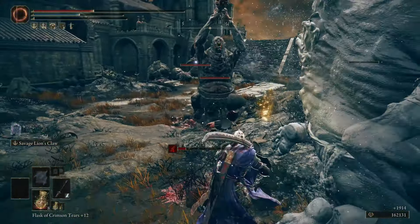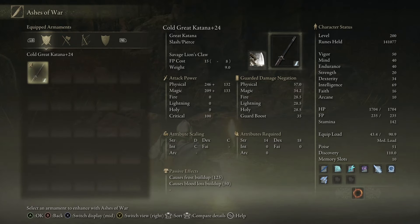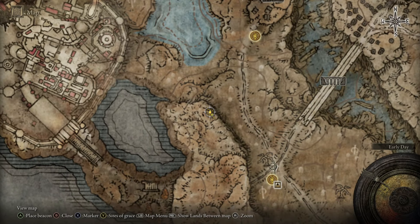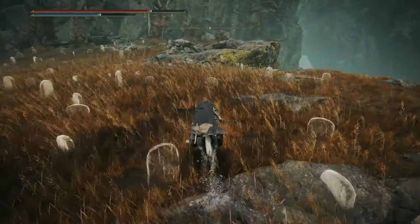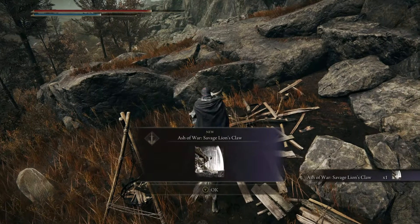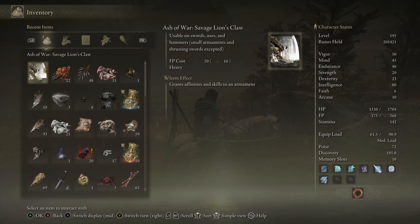It's one of the first I found in the DLC. I put it on a cold great katana — not only for the blood loss but also the frostbite build-up, which happens pretty fast because of the hits we're getting with that additional frostbite build-up. If you want to get the Savage Iron Claws, it's super easy — right at the start of the DLC near the Three-Path Cross site of grace, heading north hugging the wall, you'll find it at a small camp overlooking the lake with the dragon.